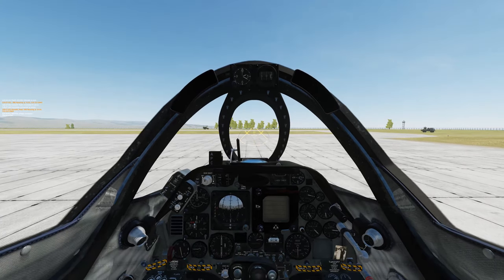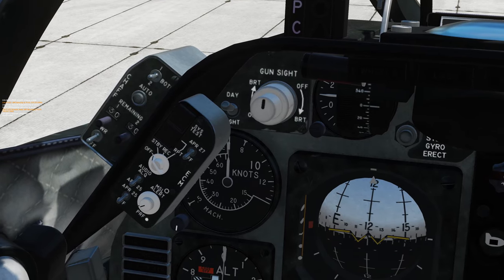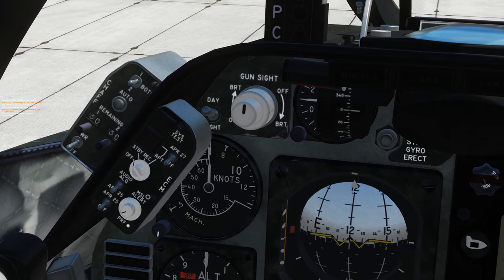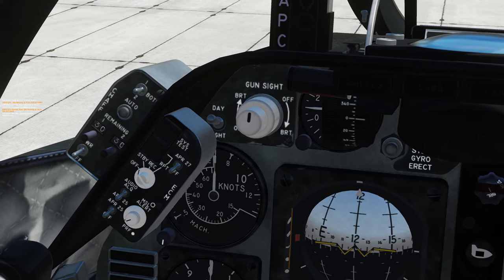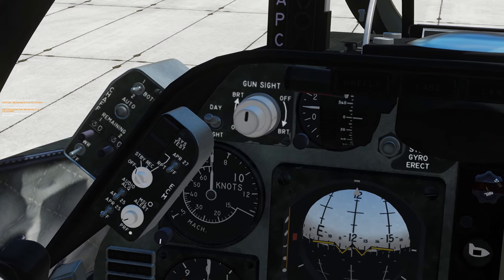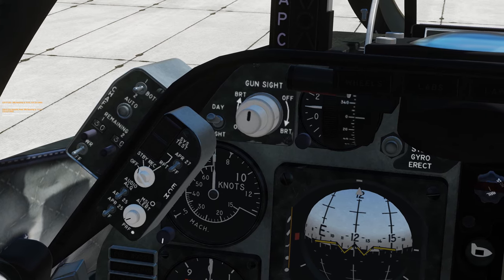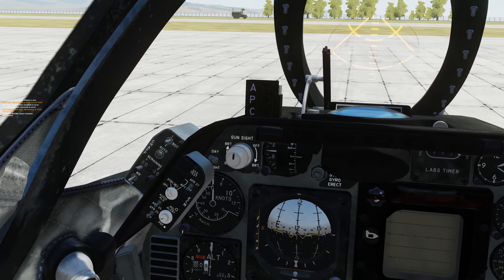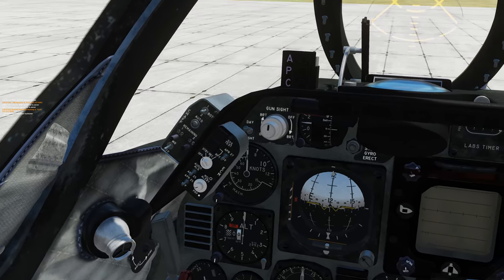So you see your knots indication by your ADI. Okay, takeoff speed is about 130 to 150 knots — basically you see how there's that big line and then it starts a little half circle? That's the Mach indicator. So you're going to rotate right when that Mach indicator starts. Copy that. And that's the landing speed as well.